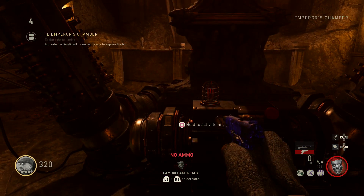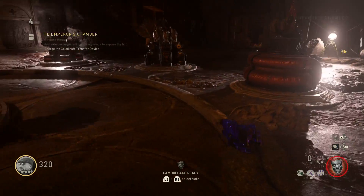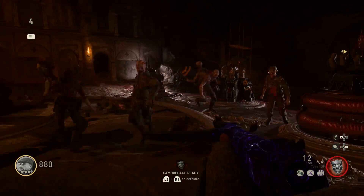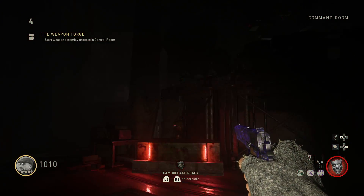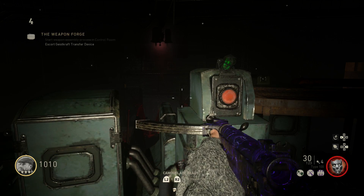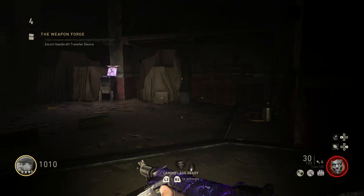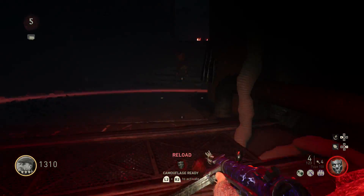For this part you will need to be down in the Emperor's room. When you're ready, activate the hilt and a red circle will spawn — kill some zombies in the circle. When it's done the room will flash red. If you go up to the command room you will notice it's all dark — go up to the top and activate the button. This will be the start of escorting the device.